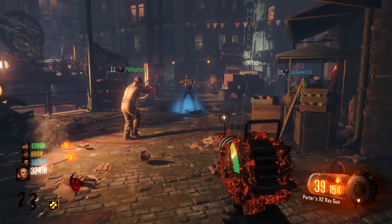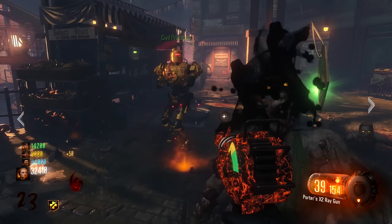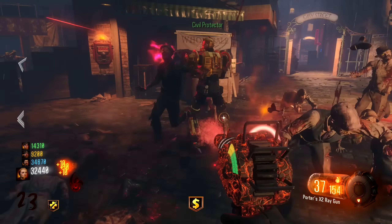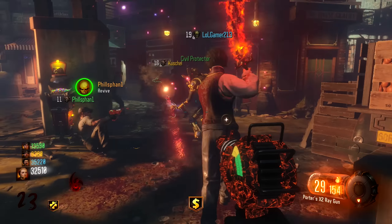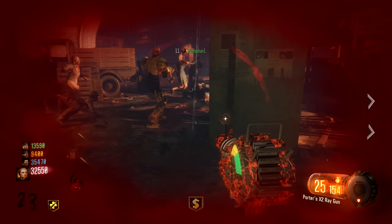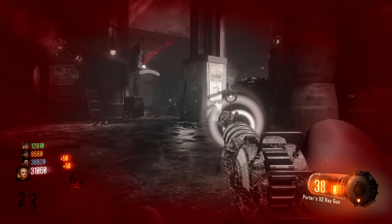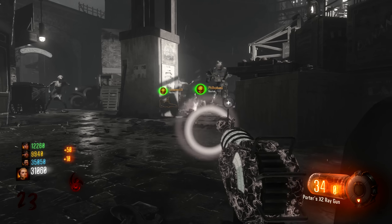I should probably start by explaining what the Civil Protector does in case you guys haven't seen gameplay of it before. It's basically a bot, like the Maxis drone from Origins, that roams around the map for a limited amount of time and helps you out. What it's going to do in this gameplay is revive me a couple of times, because I was running around being reckless trying to record and went down a fair few times. It also shoots the zombies — you can see it's holding a pack-a-punched weapon and it pew-pews those zombies into oblivion. It's really good. Also, if you call the Civil Protector in while you're doing the Easter Egg during the step where you have to defend yourself from all those meatballs — the flag step — and you're struggling, the Civil Protector is just going to add another gun to your arsenal and help you shoot stuff.